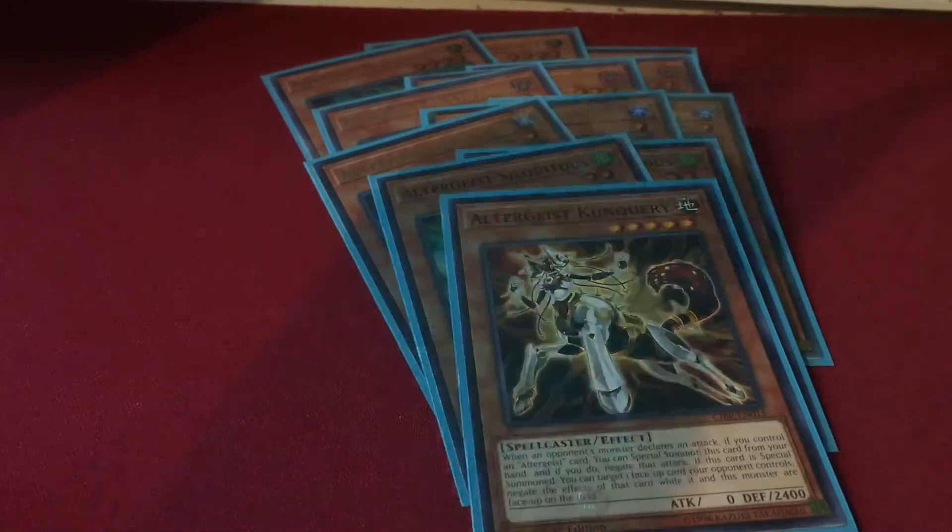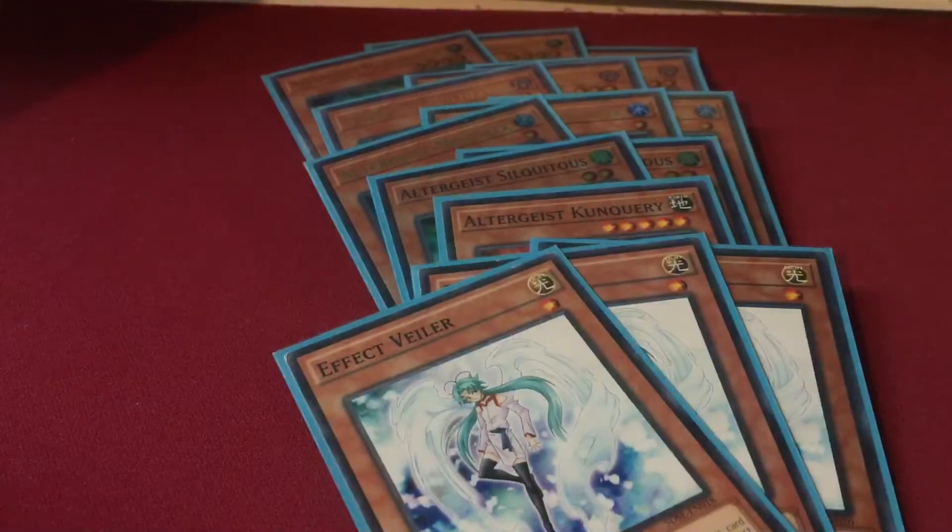Then we have three hand traps in the form of three Effect Veiler. This is where you could make it more expensive by playing Ash Blossom or Ghost Ogre, but Veiler works just fine. Especially with the presence of some combo decks running around these days, you really don't want them to go unhinged because Altergeist is a slower deck. You don't want your opponent to run you over before you have a chance to build up your board and your disruptions. That's it for monsters — 15 monsters.